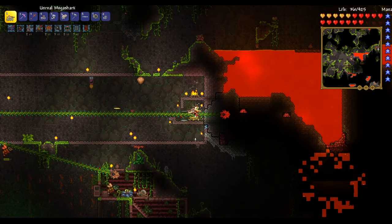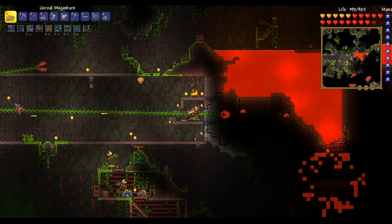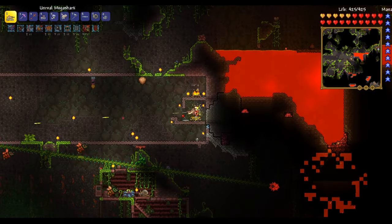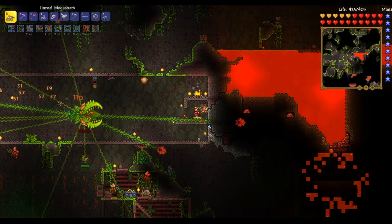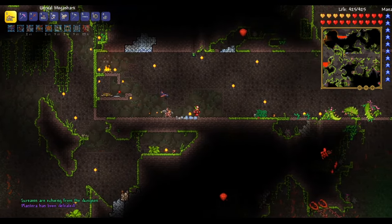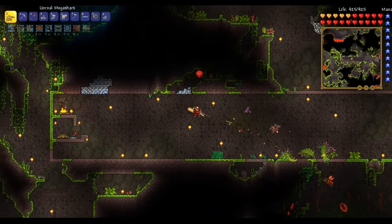Now, after bringing her down to half health, she will break into her second form, becoming a lot more monstrous physically and in regard to her power. She will be much stronger and faster, so be sure to stay on top of teleporting on time. Teleport early if you feel nervous about it, and you should have no problem at all. Keep on teleporting back and forth, and sure enough, bask in your glory because you have single-handedly defeated Plantera.